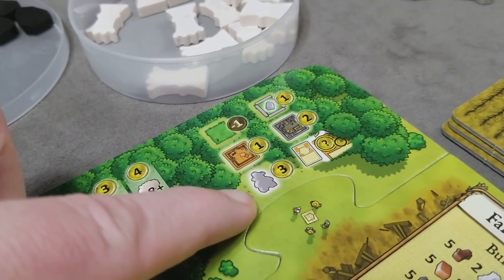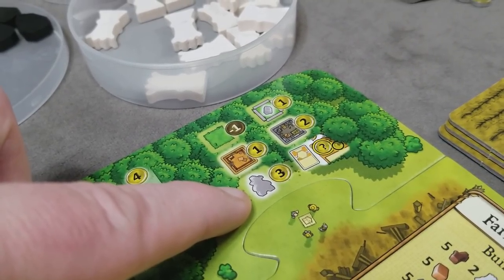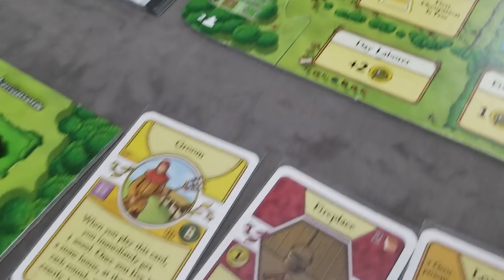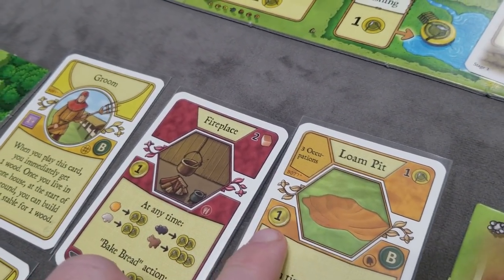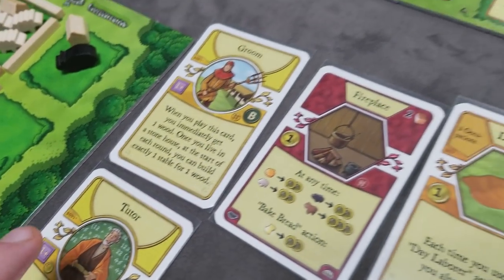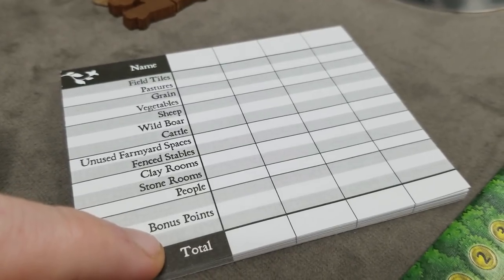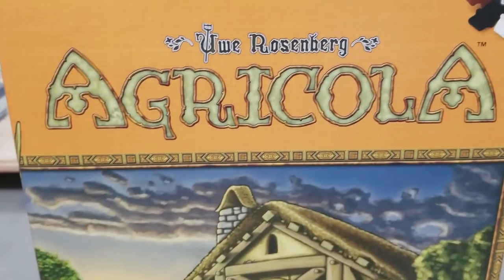Players earn three points per worker, with a maximum of five workers for a maximum of fifteen points. Finally, score victory points from your cards — major improvements and minor improvements may have indicated points, and any other card-based bonuses are scored at the end. Tally everyone's score across all categories; most points wins the game. That's everything you need to set up and play Agricola.